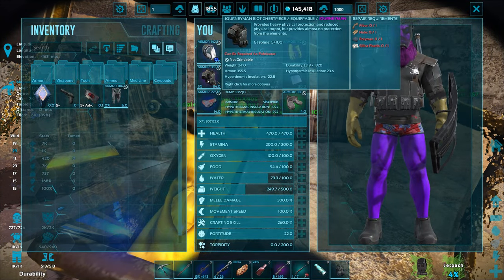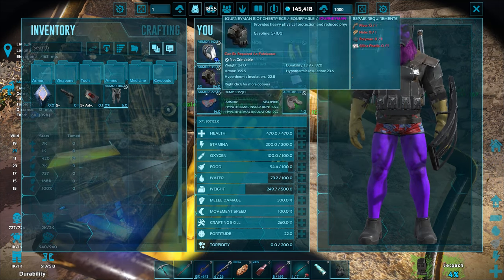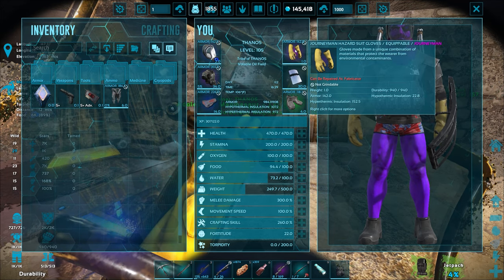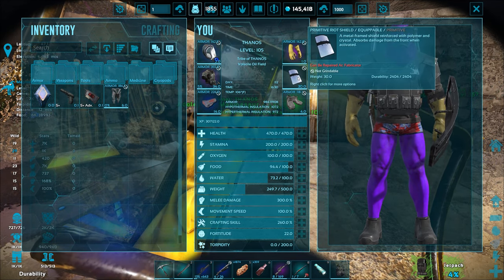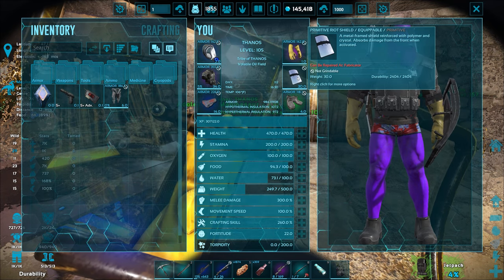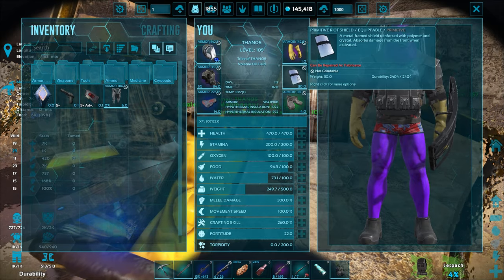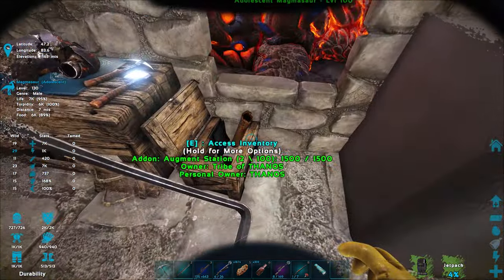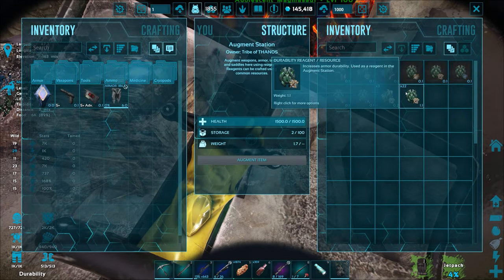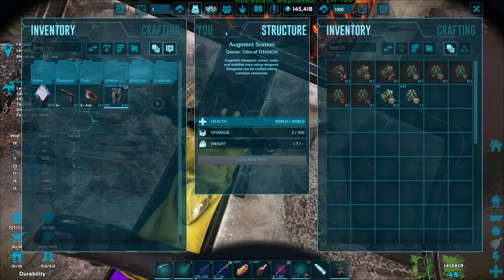Maybe once we upgrade our armor a little bit more — give it some more armor rating, upgrade from apprentice to journeyman and maybe get that one up to mastercraft. We also get a shield for defeating the gamma mission, so I could use it to block and soak up hits, add some durability. Durability reagents and armor reagents get pretty expensive though.